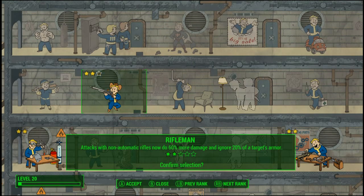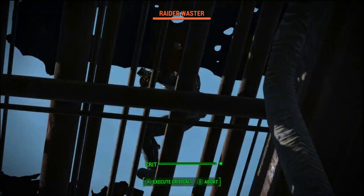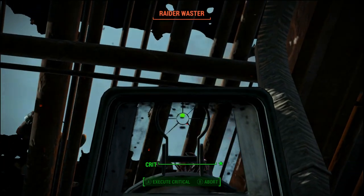Perk 19: Discipline. With one more perk point into our Rifleman tree, we do an additional 60% damage and we can now cut through enemy armor. Our pipe rifle is now a deadly weapon.